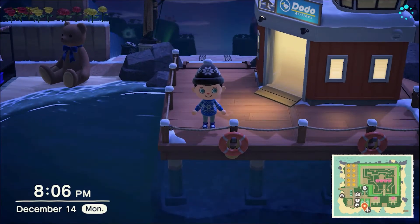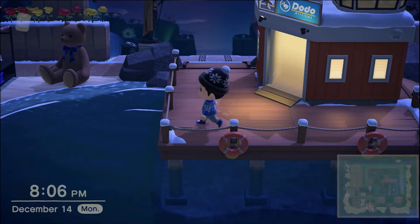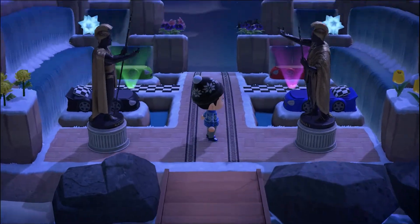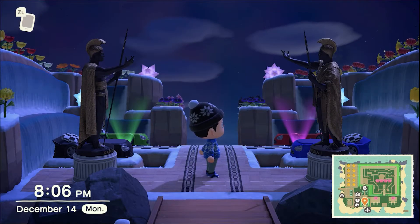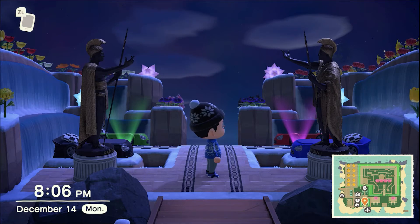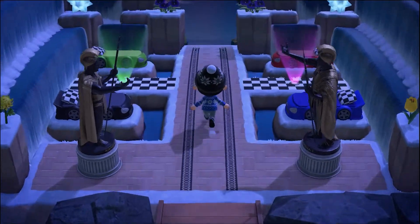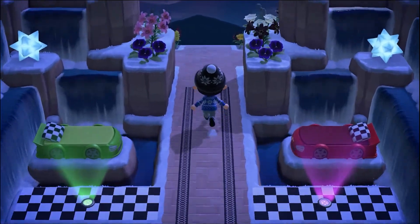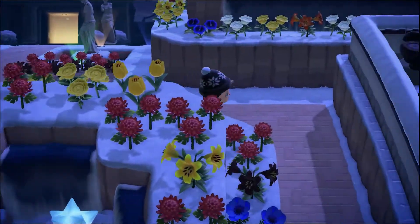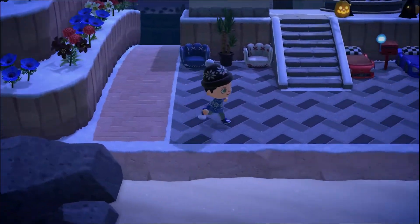Without further ado, I think we start the island tour from here. From the airport we walk in and I have a grandiose entrance: double waterfall, gray statues, a bunch of race car beds to set the tone. You're definitely at a racing island, and you'll see these racetracks that lead outwards and onwards. Let's go straight to the racetrack so you guys can see what this is all about.